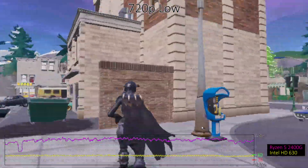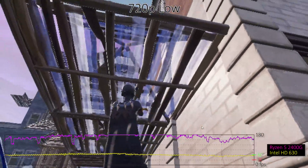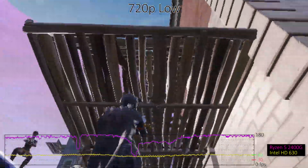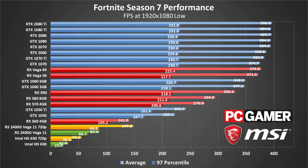Even the Vega 11 integrated graphics breaks 60fps at 1080p. For Intel graphics, 1080p on the modern HD Graphics 630 is mostly playable, and dropping to 720p provides a reasonably smooth experience. It's not 60fps smooth, and older Intel GPUs like the HD 4000 are quite a bit slower, but it's at least viable.